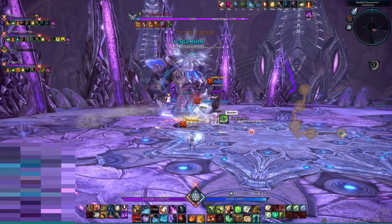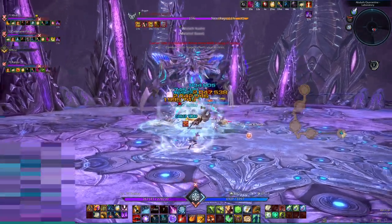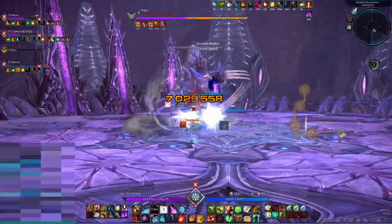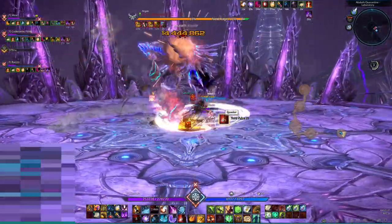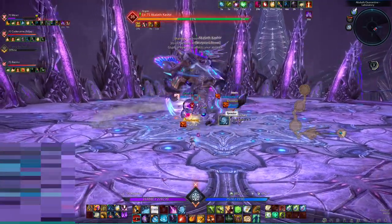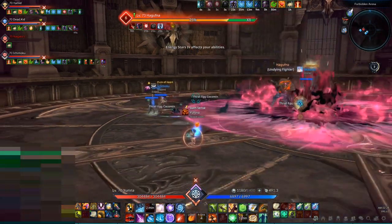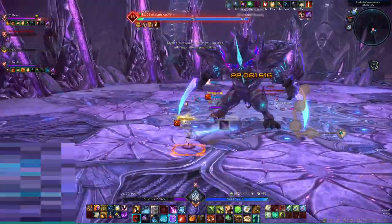During combat you should not be looking at your own character, or even at the ground. Instead you should be looking at the monster or the player you're fighting. This way you can react way faster, and recognizing patterns becomes a lot easier. Some boss mechanics can be quite fast, and you have to recognize the pattern before the boss starts casting the dangerous part of the combo. One example is the Double Whirlwind into Punishing Blow in Forbidden Arena — Punishing Blow is cast so quickly after Double Whirlwind that you won't have enough time to dodge it if you didn't recognize the combo before he starts casting Punishing Blow.